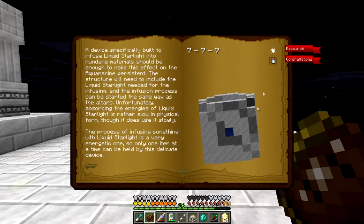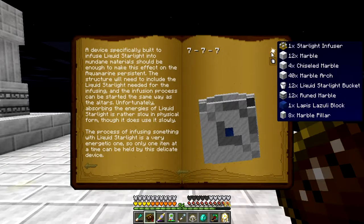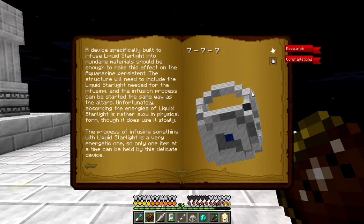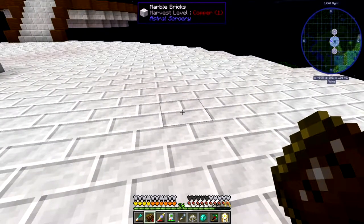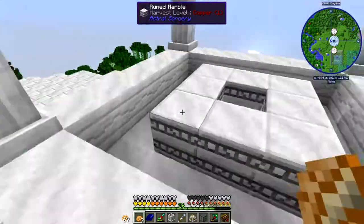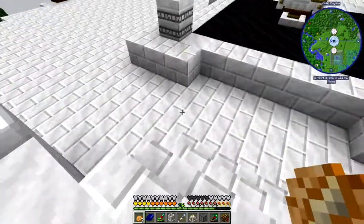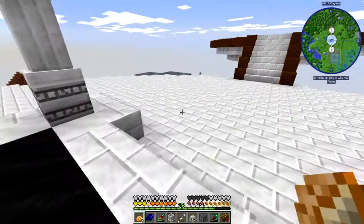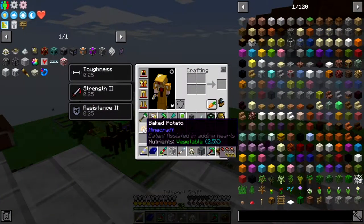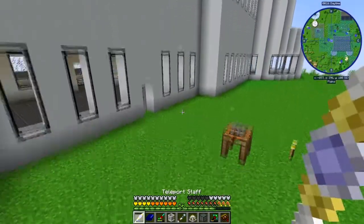Let's see what we need: one lapis block and 12 buckets of starlight. This is going to take me a minute, but it actually looks kind of easy. I'll do this off camera and get it all set up, and then show you guys what this is all about. I just realized what I forgot — I'm going to have to go back to my base real quick, but this should be a completely functioning structure.